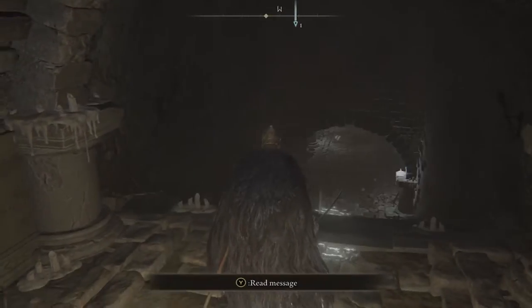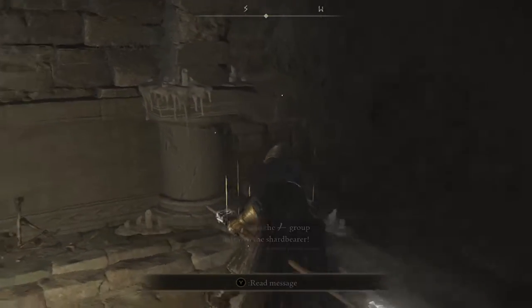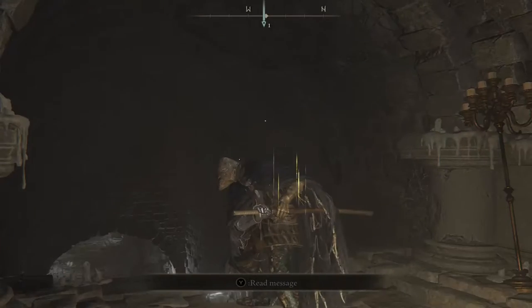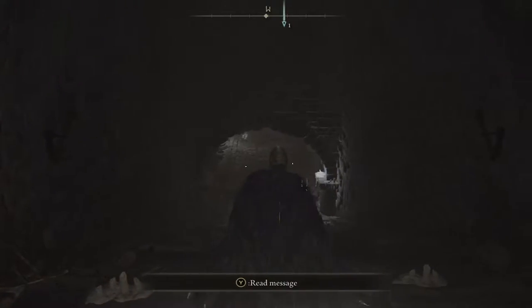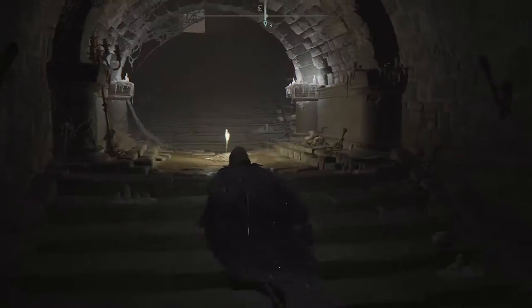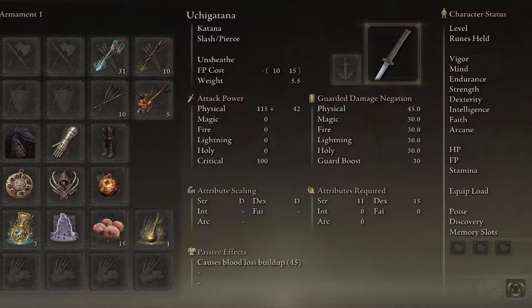The weapon art, or ash of war, is called Unsheathe. You hold it down and hold position until you hit either a light or heavy attack. The light attack does a horizontal slash and the heavy attack does a hard-hitting downward move. It doesn't cost a lot of FP. It scales with strength and dex, and if you attribute it to Keen, that scaling goes up further. It only requires 11 strength and 15 dex.